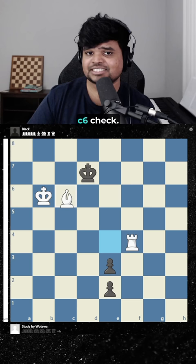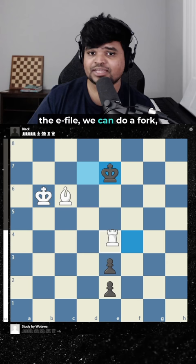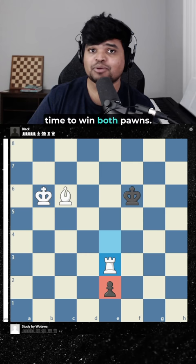Then I thought about bishop c6 check. This seemed pretty clever because if we go down here, this is actually checkmate. And if black goes anywhere on the e-file, we can do a fork and this gives us enough time to win both pawns.